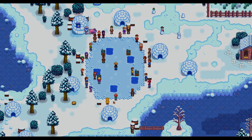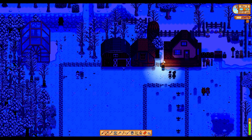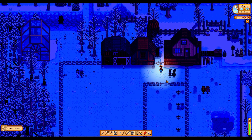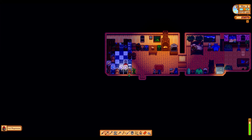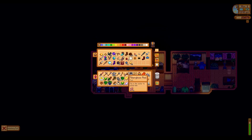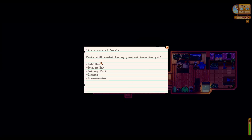We can go redeem that at Mayor Lewis's house in a bit. I've done a bit more to the farm as well. This is the only problem with placing paths — they are so annoying to deal with sometimes. My inventory is full, let me put some stuff away. Oh, I found a secret note — I was about to bin it! Let's have a look: parts still needed for my greatest invention yet — a gold bar, iridium bar, backpack, diamond, and strawberries.